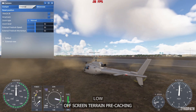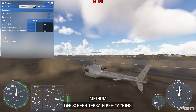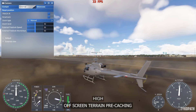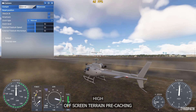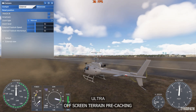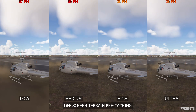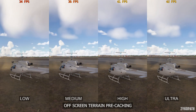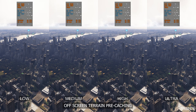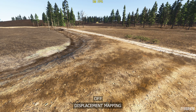The off-screen terrain pre-caching setting controls how much terrain outside your current field of view is loaded and stored in memory, which helps load things faster when switching views. However, while there was a loading improvement on higher options, I didn't notice any difference in memory or VRAM usage — maybe a restart is required. What was impacted was FPS, which was slightly lower on higher options even when static. I recommend the highest option your system can handle; if you have 32 GB of RAM or higher use Ultra, otherwise try lowering it.